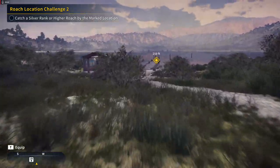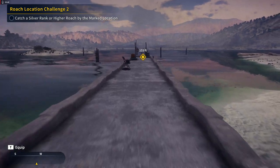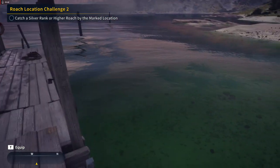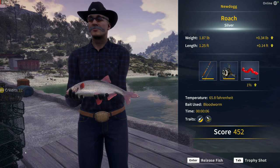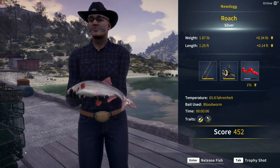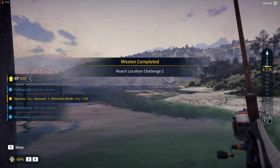A silver rank roach — we're probably going to get a whole bunch of other stuff outside of roach, but we'll see what happens. We'll come right here where the marker is. And there's our silver roach with the number seven and blood worm. I also threw out some of the high impact ground bait just to make sure we get them a little bit quicker. So that one's now done.